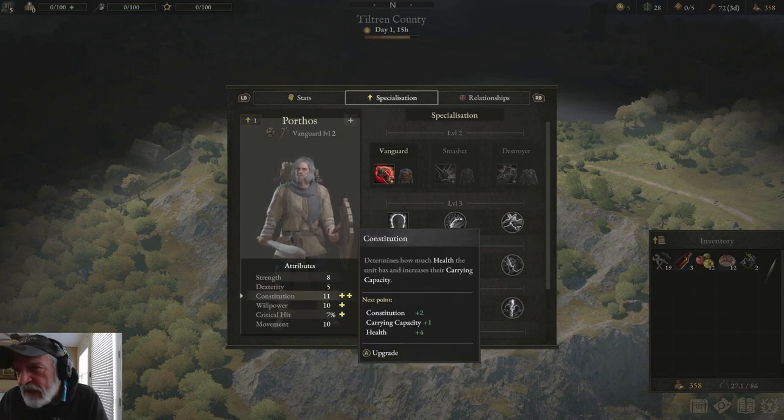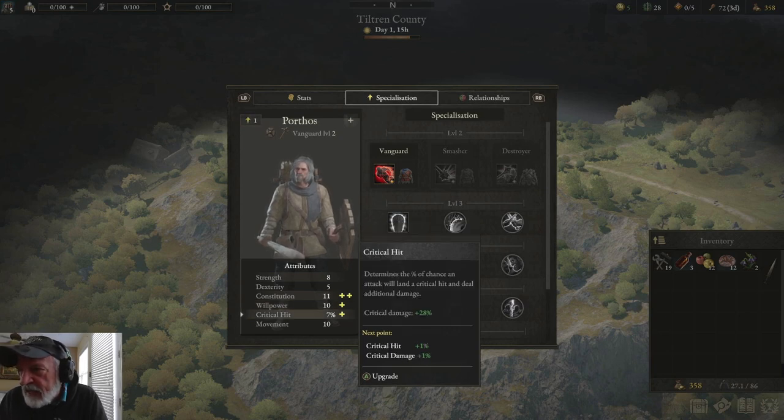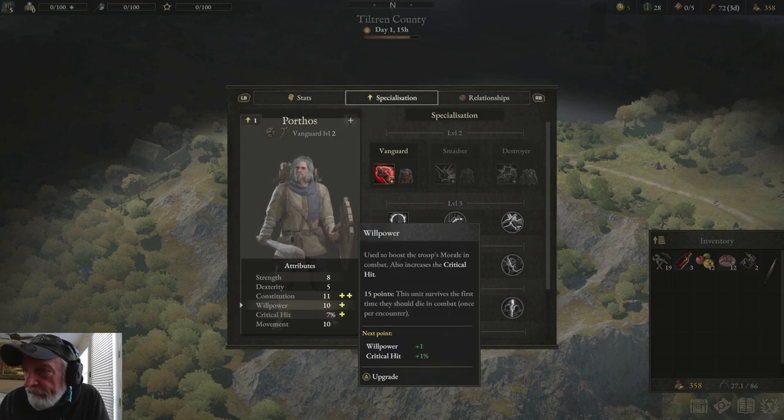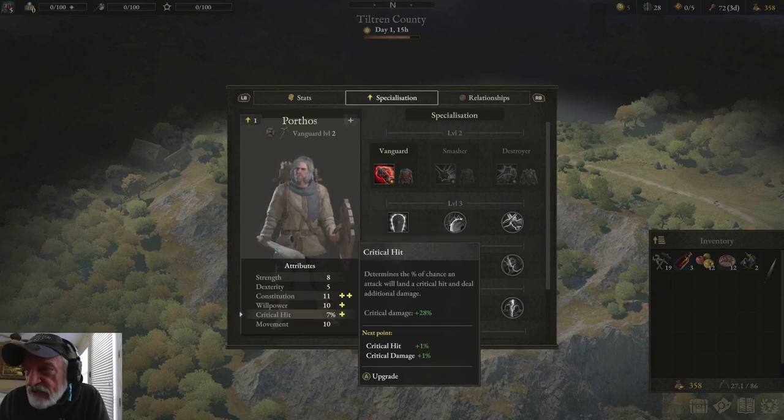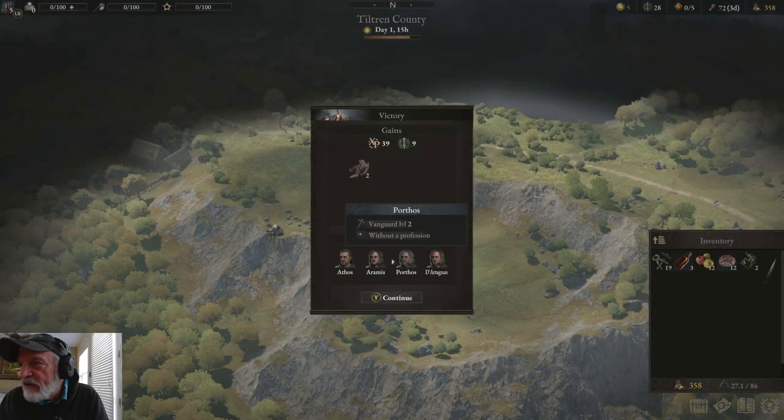We can make him healthier, but I'm going to go with Willpower because it does give him advantages in fights with the critical hit. Very good — our first level up.